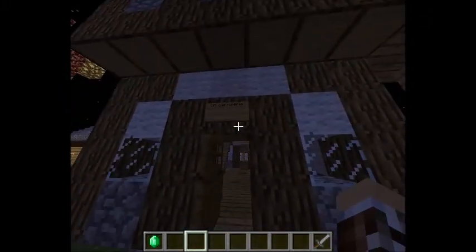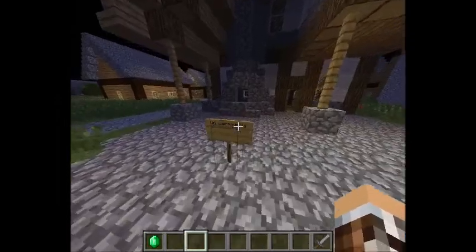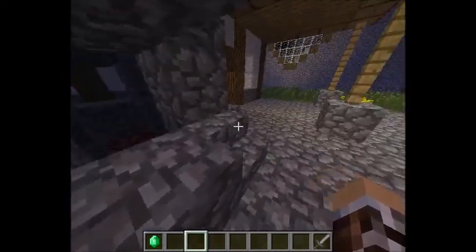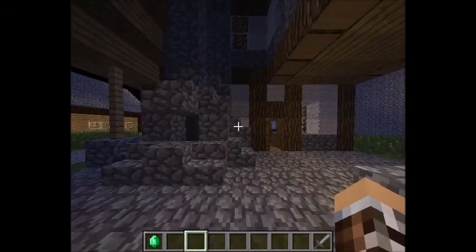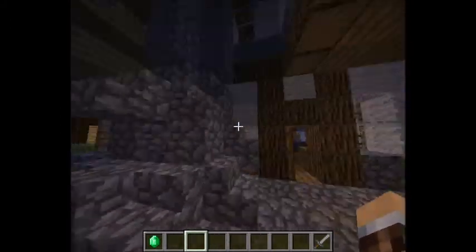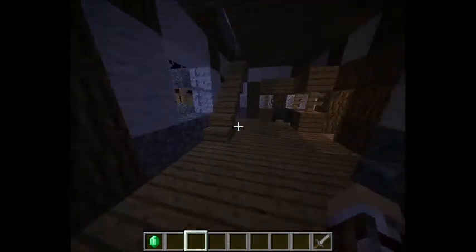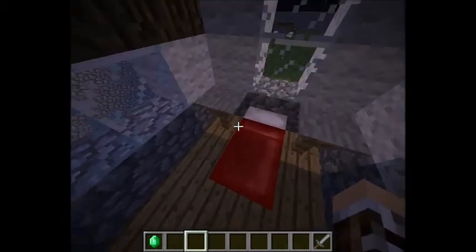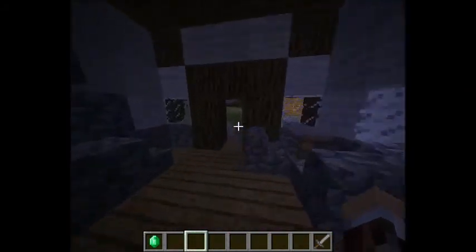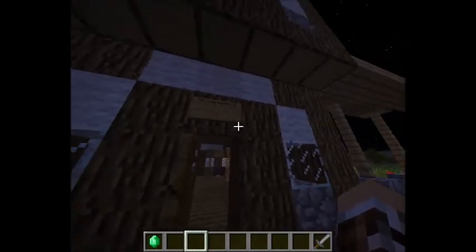Here we have Un Carniceria, which is a butcher's. It's also got a sign there. Outside is where all the butchering takes place. This is a fireplace, but I didn't actually want to set fire to it because I don't know how to disable fire spread — it would have burnt the whole house down. So that's why I haven't lit it, maybe I'll light it later and have the house burned down. Inside, pretty standard house again — all these houses are pretty standard. There's a bed, tables and stuff. That's the butchers, Un Carniceria, as it says on the sign.